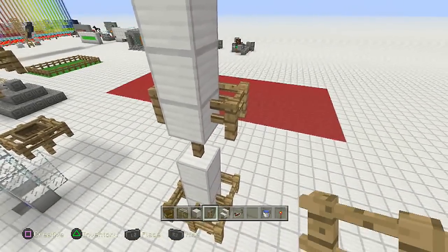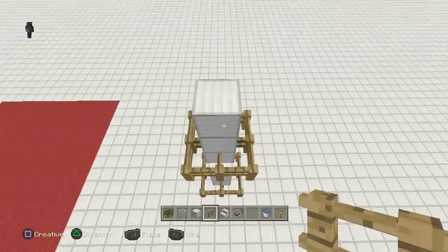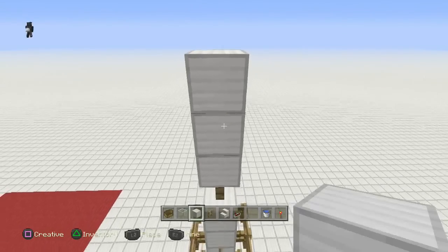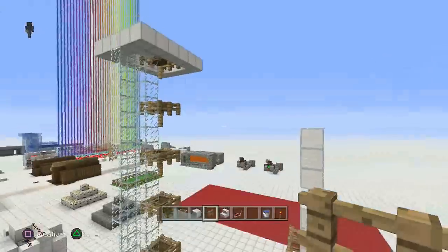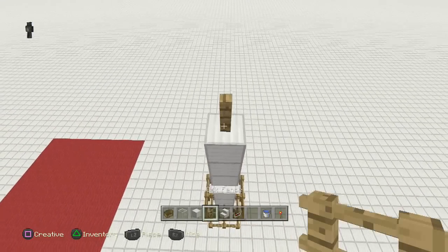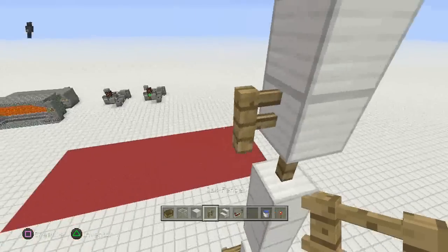I'll do one more level for you guys — you don't need to watch me make a million-level-high one, but this is a super fast elevator, just as fast as a minecart elevator. Fence post, we'll do one more — we don't want to waste everybody's time. One, two, three. Let's see — it's going to be as high as the other one anyway, so just one more. One, two, three, wrap this guy right here.